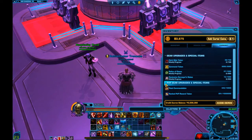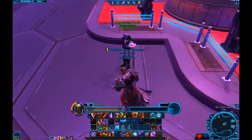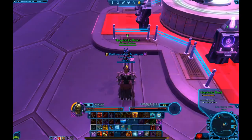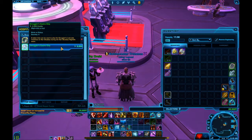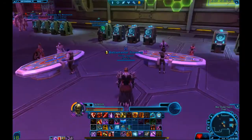You can only do this during the Nightlife event, which is currently going on — I'm pretty sure it runs all summer 2019. Basically, you're just going to go to the hospitality droid at whichever club you're at — Club Vertica or Star Cluster — and follow the same procedure: buy smuggler's casino chips, earn kingpin's casino chips.